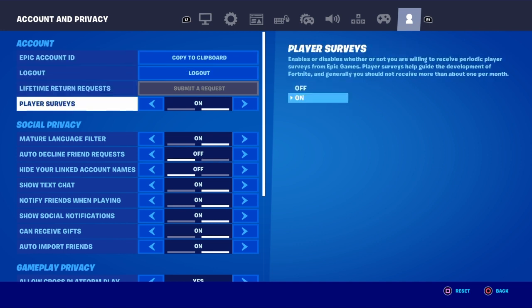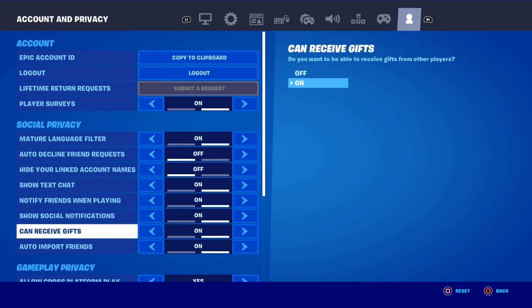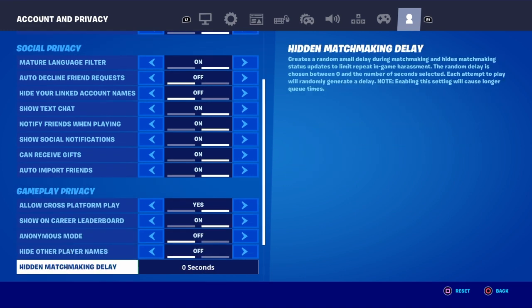You're going to see Player Surveys — scroll down and make sure Player Surveys are turned on. You also want to make sure that Can Receive Gifts is turned on, and Allow Cross Platform Play is turned on. It should say Yes.